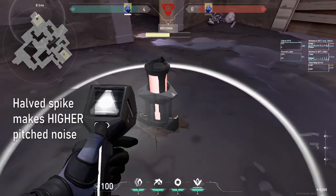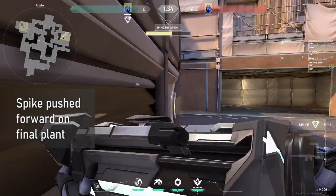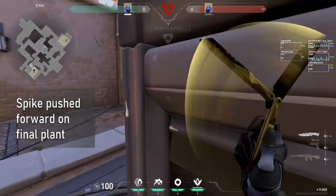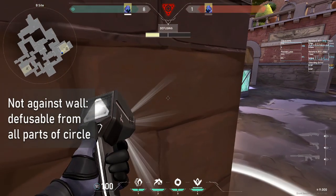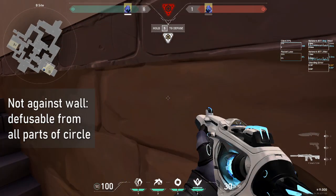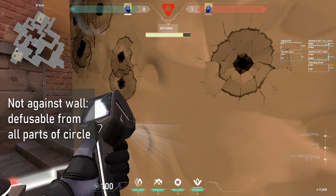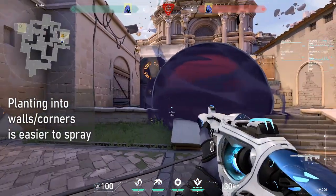Tapping the spike after it's been halved will play a higher pitched defuse noise. At the moment it's finally planted, the spike is pushed slightly in the direction you were facing at the last moment. This is important because it's often advantageous to plant against walls or corners, since the spike can be defused from anywhere within a certain distance, so the walls will decrease the number of possible angles that a diffuser can defuse from, making them easier to spray.